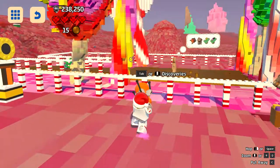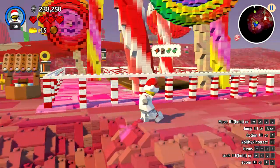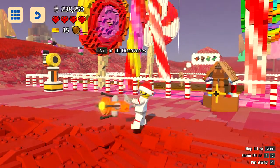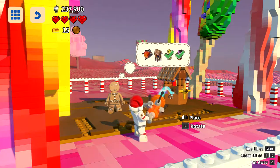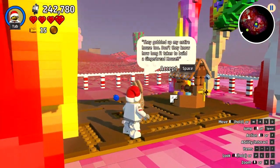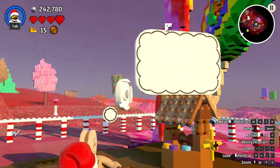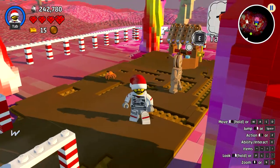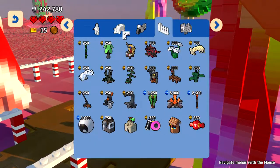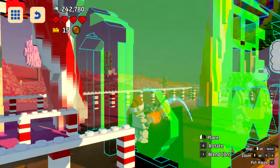Hidden around this world somewhere there is one of these items. I think I have to place it down, actually. Let's do that and see if that completes the mission for me. Not outside there — inside here, right there. There we go. We done did it. Mr. Gingerbread Man, you are now unlockable. They gobbled up my entire house too. Don't they know how long it takes to build a gingerbread house? I already have this scanned, so it's not even a big deal. It is under brick builds — ginger house. I knew there would be a use for the ginger house one day. Let's place the ginger house. There we go.